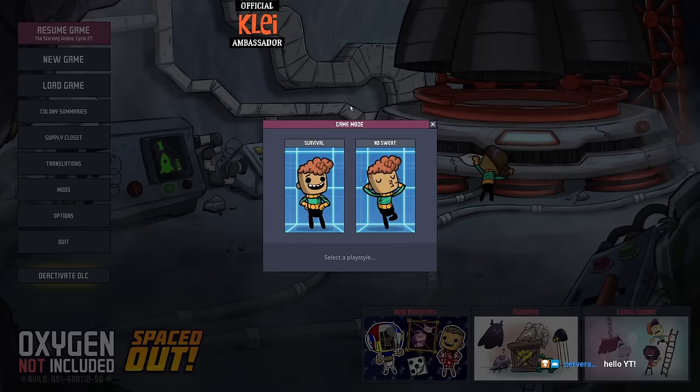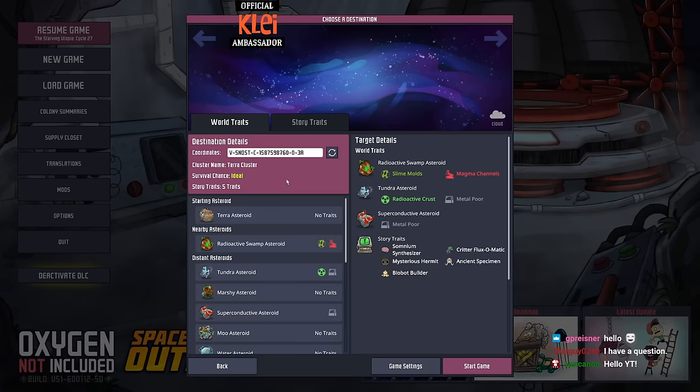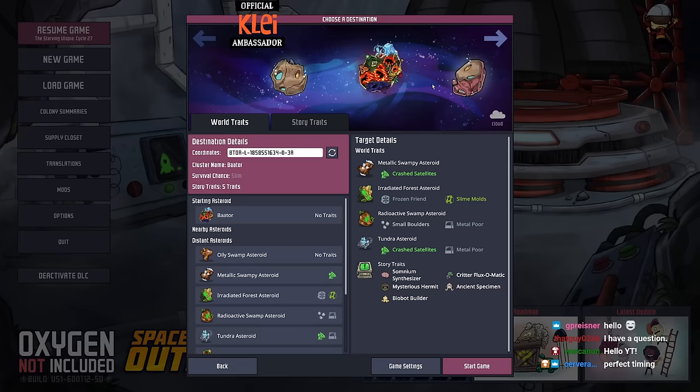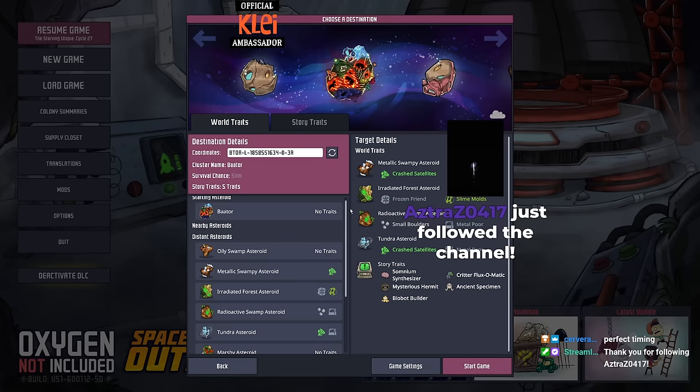Hi everyone and welcome to a brand new VOD series for the channel. For this series we're going to be doing a Baator run. I'm going for survival on the classic sized Baator map in the Spaced Out DLC. For those of you that aren't familiar, Baator is a custom mod map which is meant to be more difficult. I think it's going to be a definitely interesting one — a non-standard map.